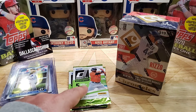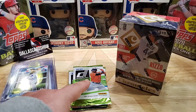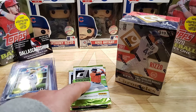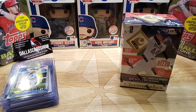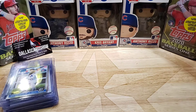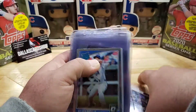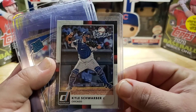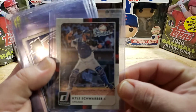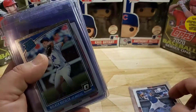These 2020 packs are like a dollar a pack, you only get five cards a pack, but I heard you can get yellow parallels out of these card packs, so that'll be fun to see if we get one of those. We'll do those second. First, let's go through some of the cards I picked up. Starting out with a Kyle Schwarber — the rookie, Donruss.